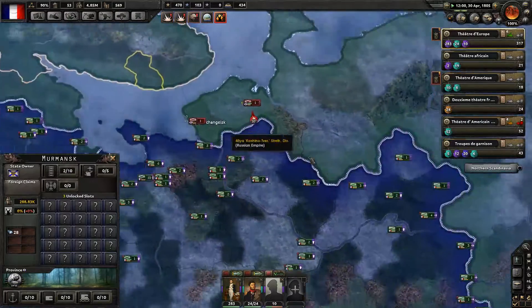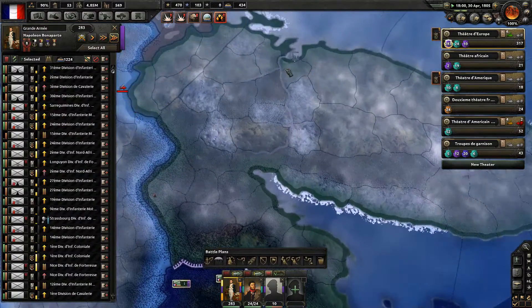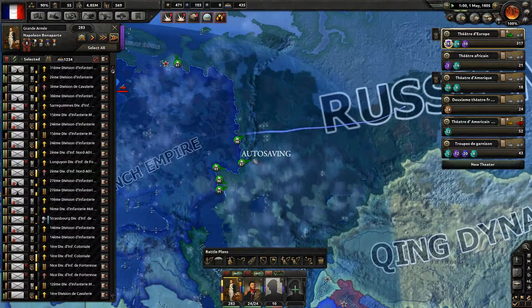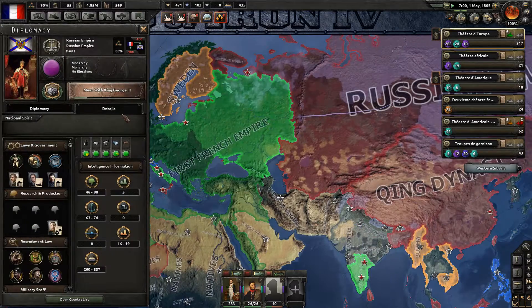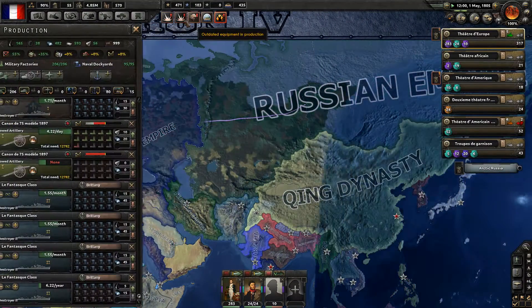We captured Archangelsk. We also need to capture Murmansk, so cavalry is moving to Murmansk. We pushed all the way into Asia and the Russians still didn't capitulate. We did capture the majority of the industry — they have nothing left. We should get the peace treaty soon.